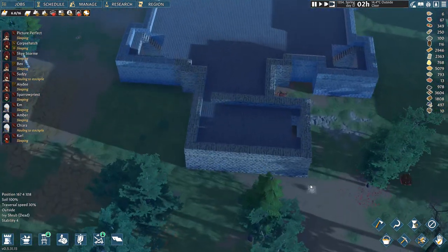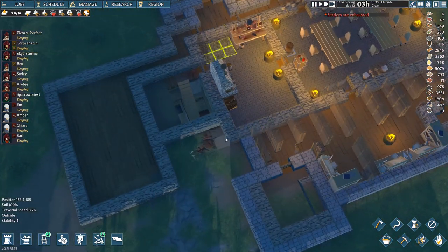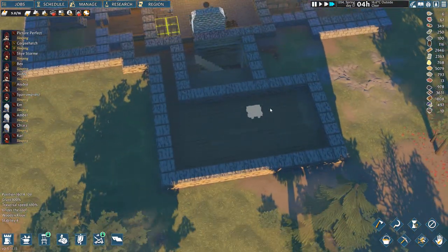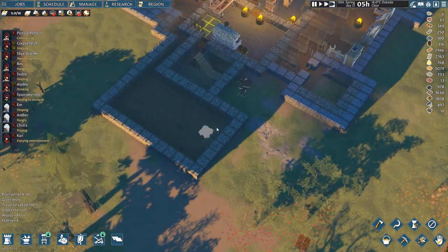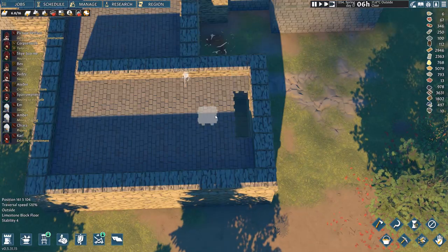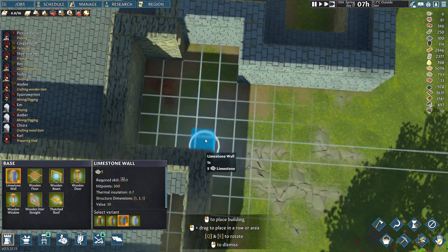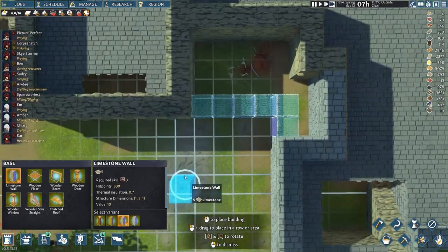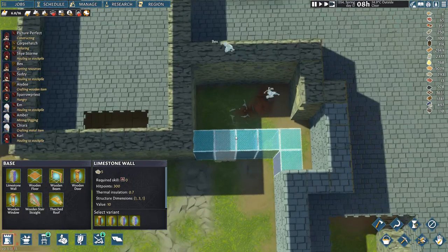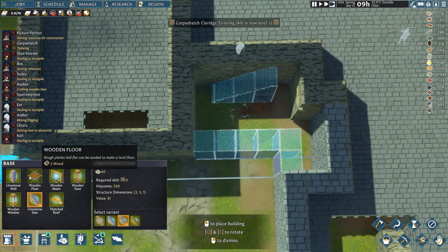Now this area over here - I had several ideas. I was thinking of having a door from the kitchen through here, maybe to store animal carcasses or use it as a wood store. But then I thought - how about we put the stairs here and have a stairwell in this area? I think it would make a perfect little stairwell. So we're going to put in a limestone wall that runs up there, and we'll want a door through here. We want a limestone stair going up like that, and then a limestone wall in there.